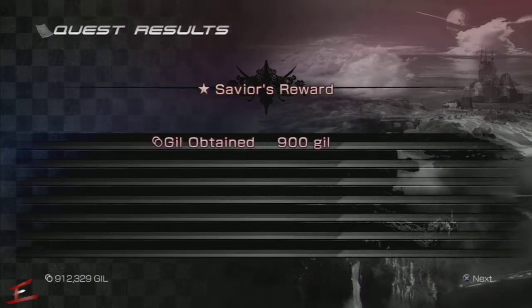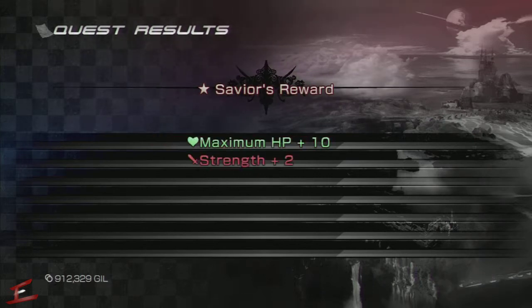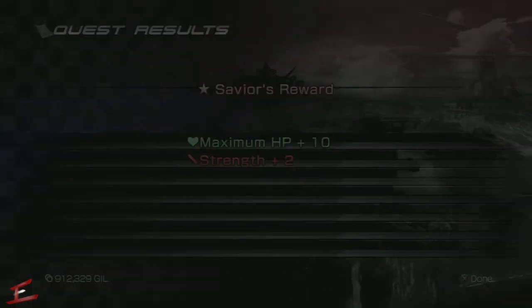Once you've obtained 20, return back to the Canvas board. Upon completion of the quest you will get 900 gil, and stats-wise you will get 10 to your HP, 2 to your strength, and 2 to your magic. I hope you all enjoyed and I'll see you on the next one.